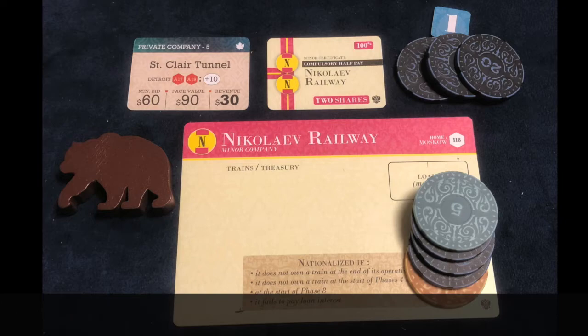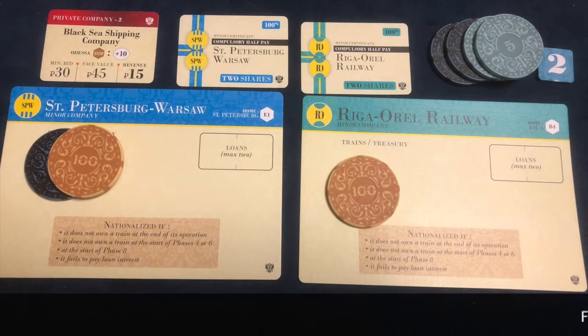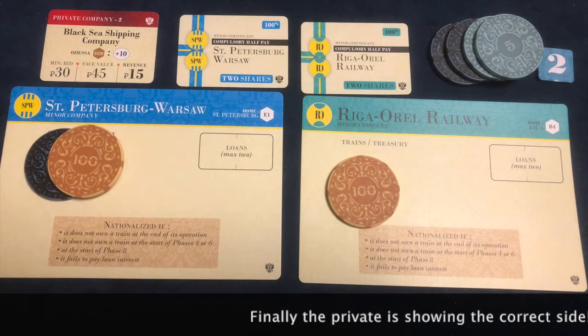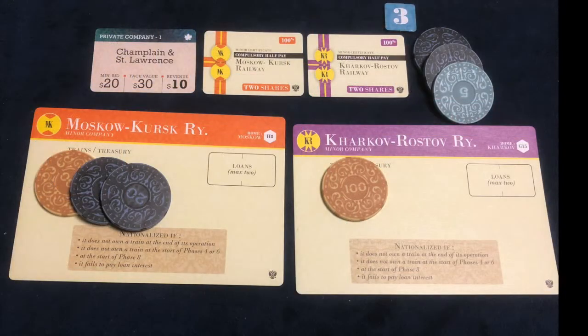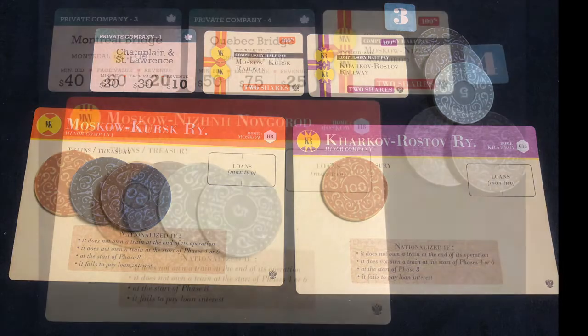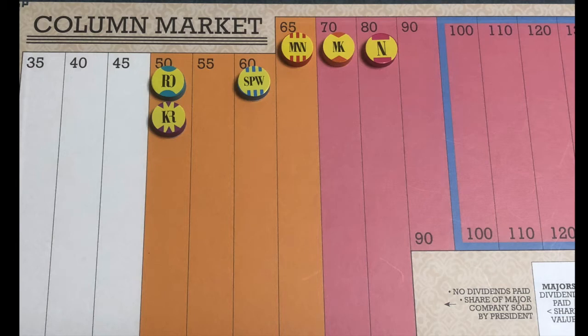We have four bundles. Bundle 1 contains Private 5, the END company with $165 and a bonus cash of $20 — Player 1 is also given the priority bearer. Bundle 2 has Private 2, the SPW with $120 cash, the RO with $100 cash, and a $10 bonus for the player. Bundle 3 contains Private 1, the MK with $140, the KR with $100, and a $5 bonus for the player. Bundle 4 contains Private 3, Private 4, and the MNN with $130.